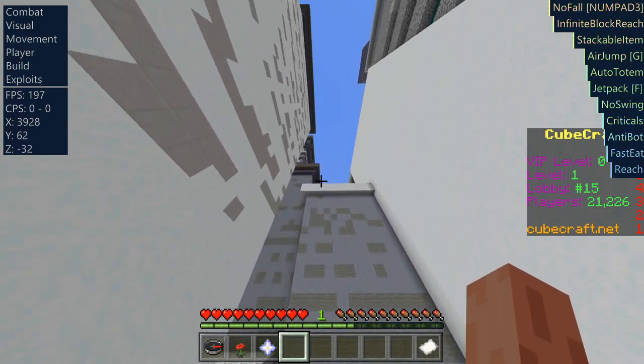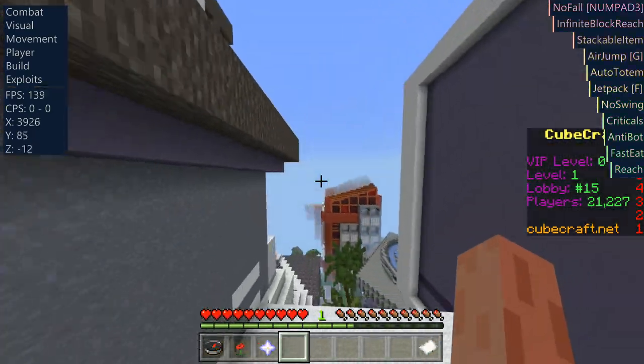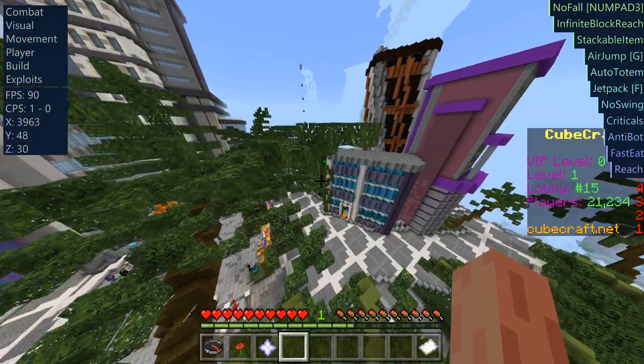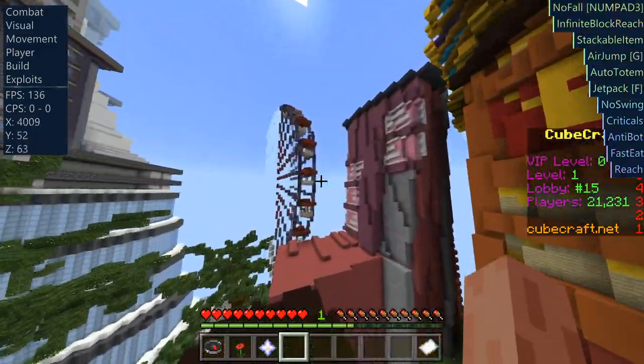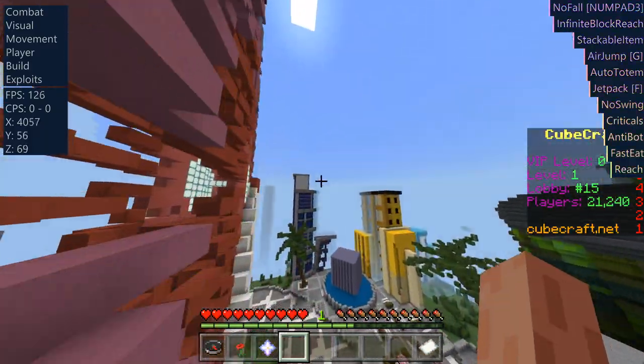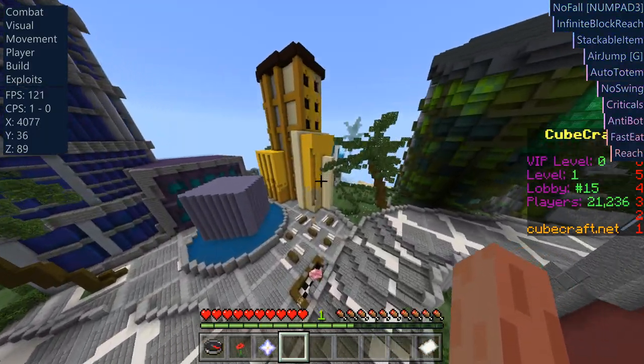I'm just exploring around the place. You can see here that the coordinates of the hub on QCraft are actually in the 4000s, so that's just very interesting — just exploring around the server and seeing exactly how it's built. Because you're not really supposed to be able to do this, and it's just kind of fun to do.